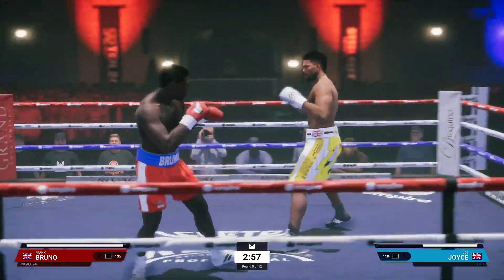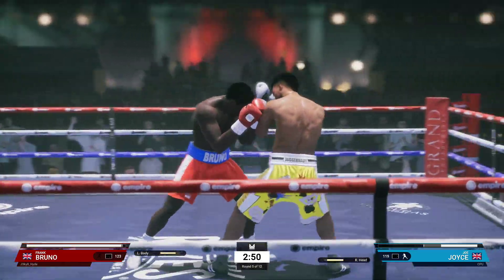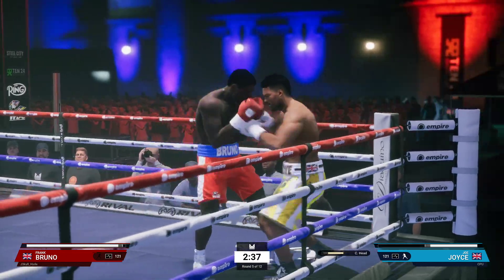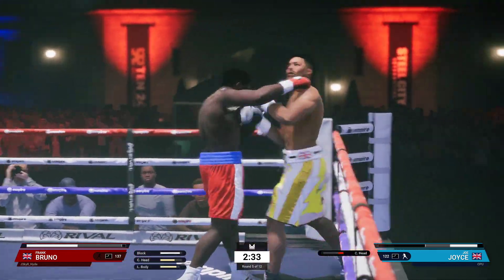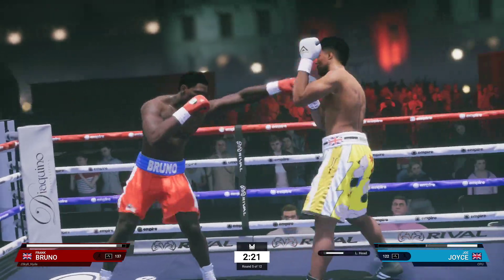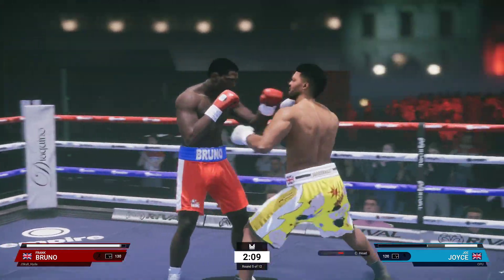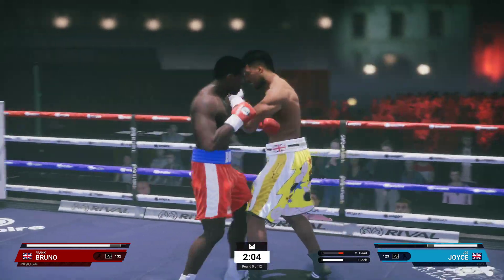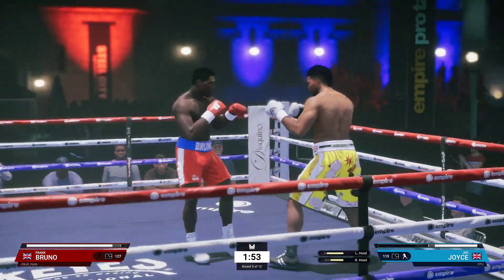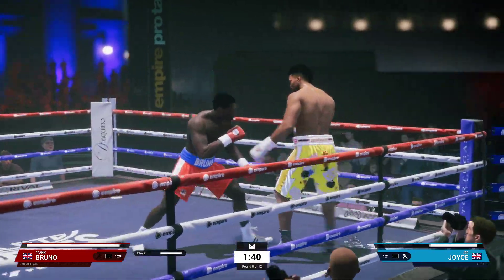Okay, round five. Just throw those power punches — he just misses with that big right hand. Back it up. Power is obviously the great equalizer in boxing, but let my stamina get back a little bit and let him wear his down.